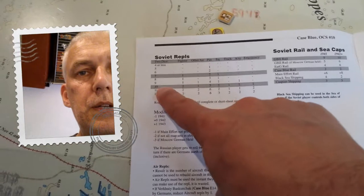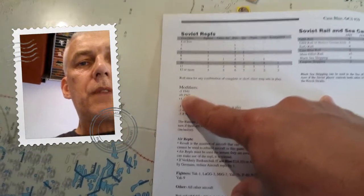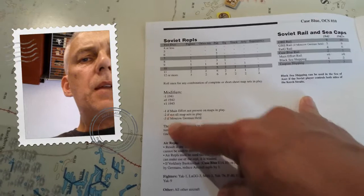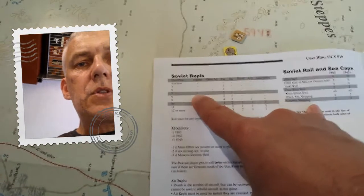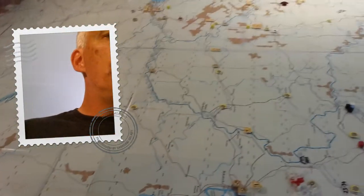The replacements roll is a 7 - an entirely average roll. I go to the Russian booklet and look at 7, but we have to subtract one because it's '41. So we're going to get a fighter back, which is good because we just lost two. We're also going to get two packs and one equipment - a really average amount to get back.